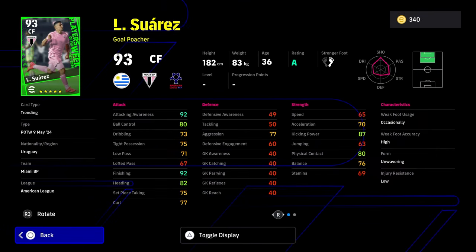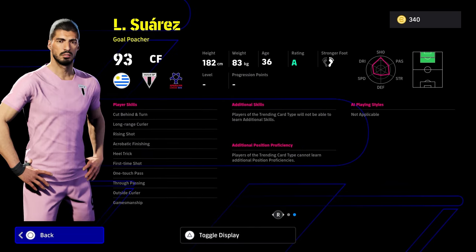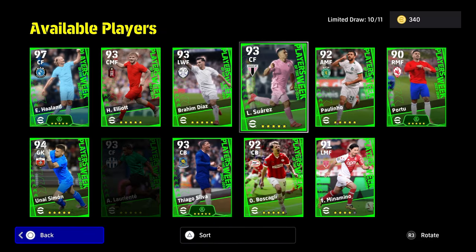Suarez — listen, he's so slow. Stamina and speed you can't tweak at all. Attacking awareness and finishing is nice. Aggression is 77 — should have been 99, probably. But it's a nice chance to get Suarez. He looks decent in the game. It's nice to have him as the 36-year-old is quite decent — he's on A rating. But he doesn't get a booster either.